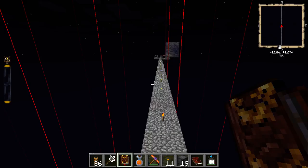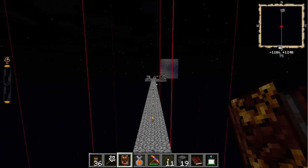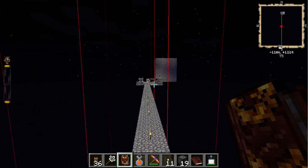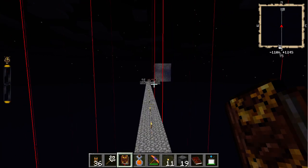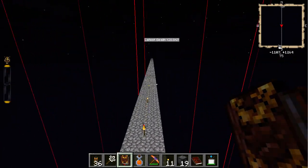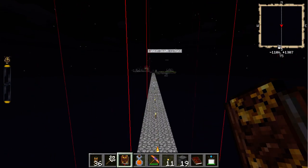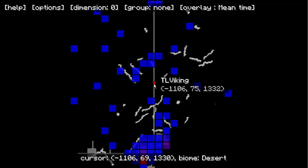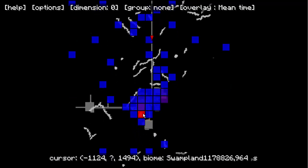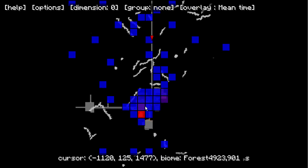You can see these chunks where we have all the lava production — it was a very wise decision to move it, because this is just block rendering lag. When they're not rendering they don't cause any lag whatsoever — they're shown in blue, which means no lag. But over here we can see there's a bad chunk — here's our cow farm.